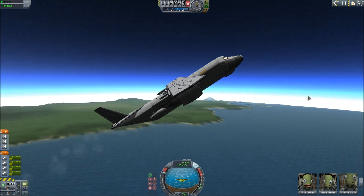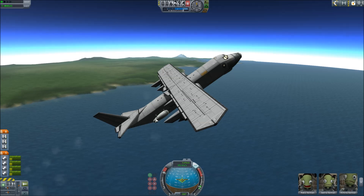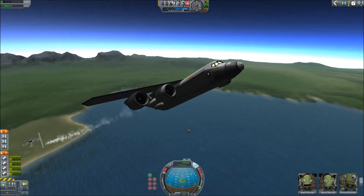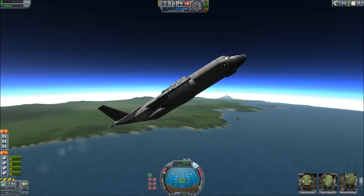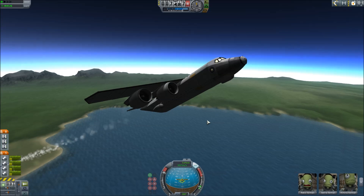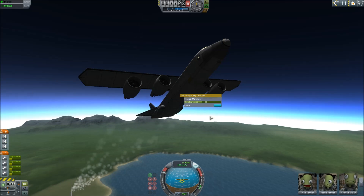Today we are playing KSP. I have reimagined — this is the AC-130 ICBM drop from about a month, month and a half ago. We had an AC-130 with an ICBM-like device in it that we dropped out of the back. Today I've converted this to hold what I've got in here.